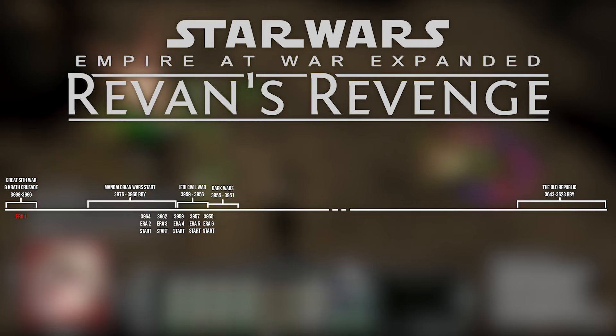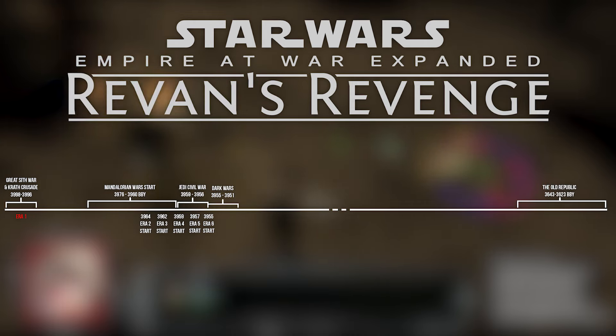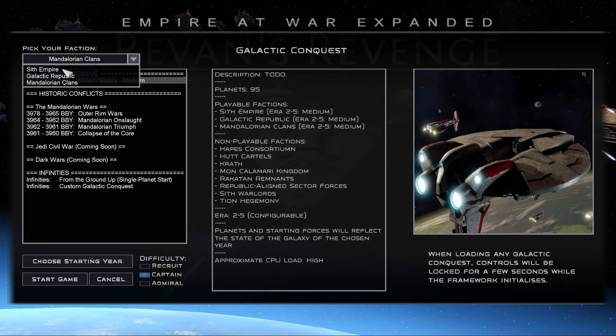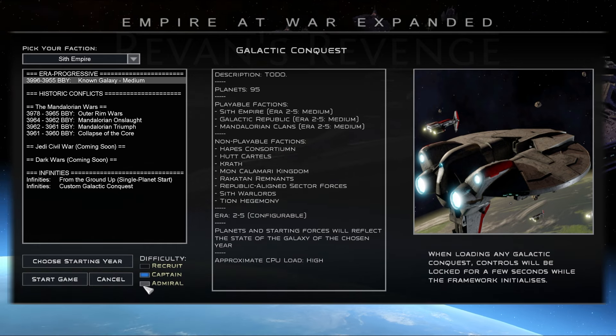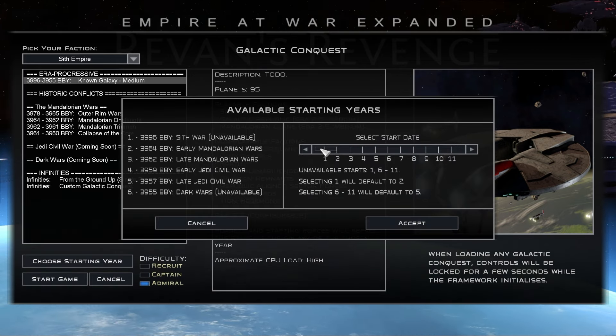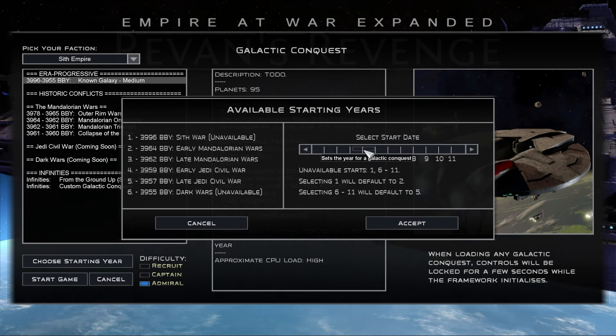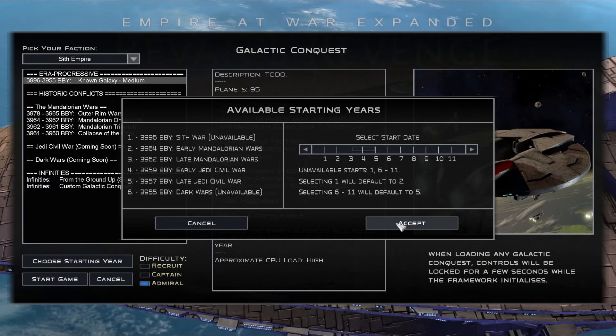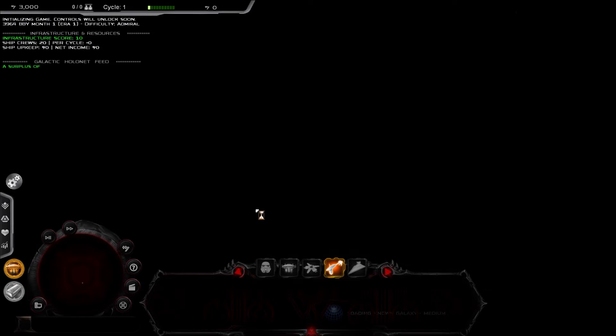Galactic Conquest maps in the mod will be fairly familiar in style to what you've seen in our other mods, Thrawn's Revenge and Fall of the Republic. While those mods have three sizes of progression maps, our main sandbox map in Revan's Revenge will be starting with one size as we build up the rest of the content, and then going into small, medium, and large sets in the future.